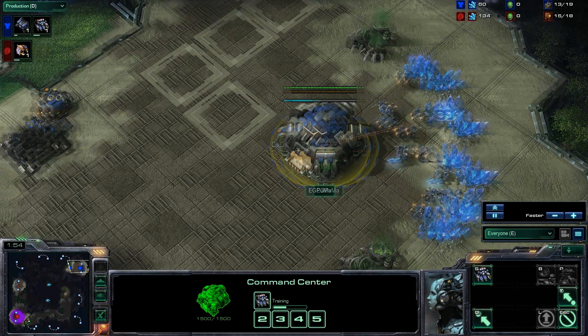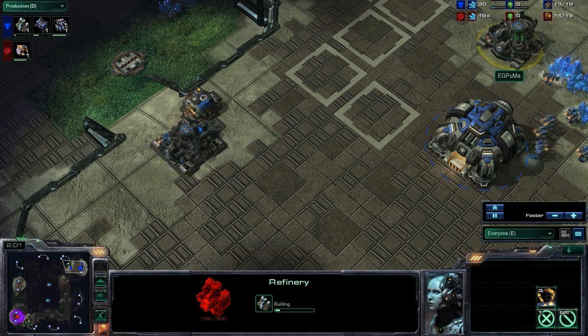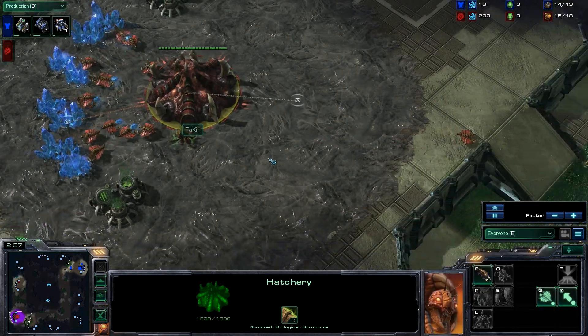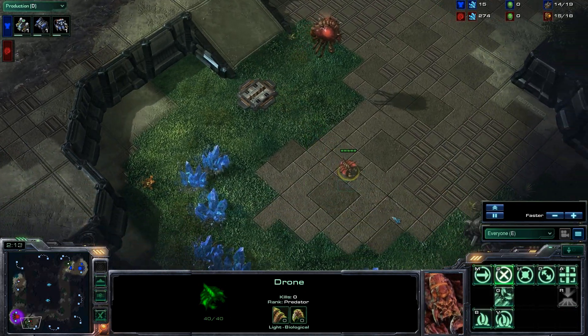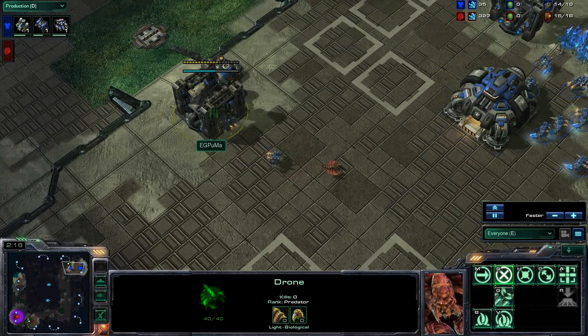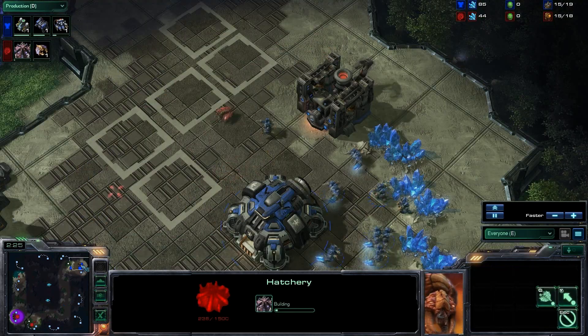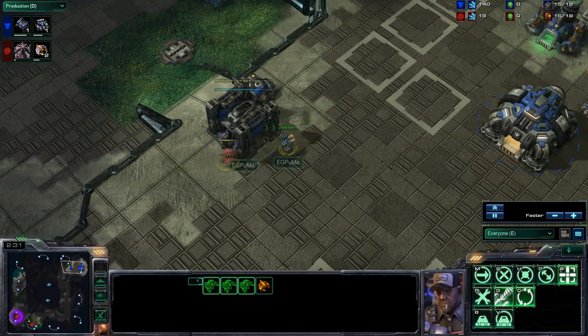Puma will be the blue Terran at the top right hand corner, opening up with the barracks and a refinery on the Vespene geyser to the north. Down in the bottom left hand corner we do have Lucky who will be opting to go for the 15 hatchery - that is a pretty greedy opening from the Zerg, but they can pull it off. This is a one-on-one map though, so there are opportunities for Puma to go ahead and strike right away to the natural.